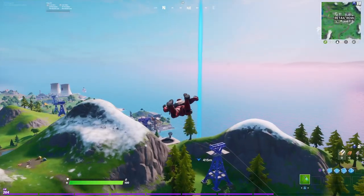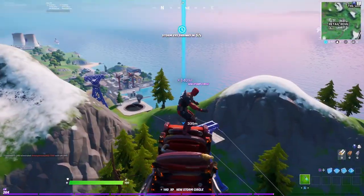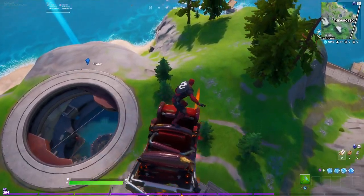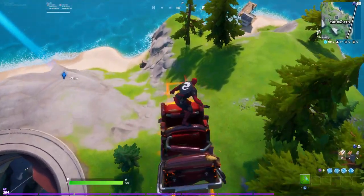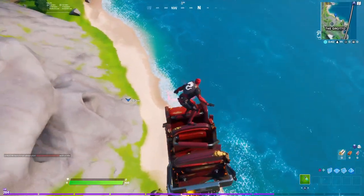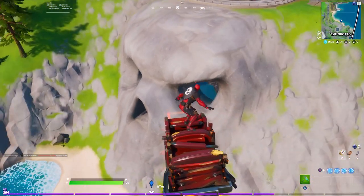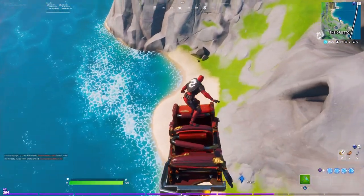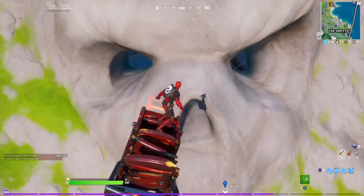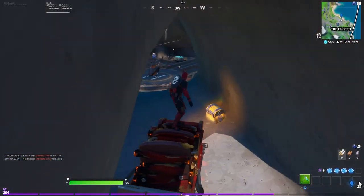We're going to do the second location right up here. I think this is the easiest one of all three — I come here a lot, so it's simple for me. The first thing you've got to do is get to this skull face. Check out that shadow skull face, it's pretty awesome.